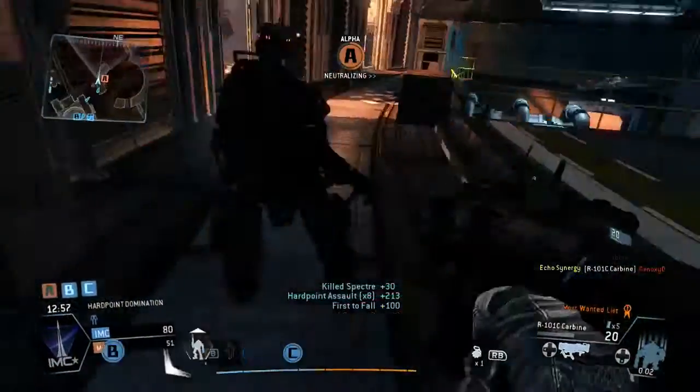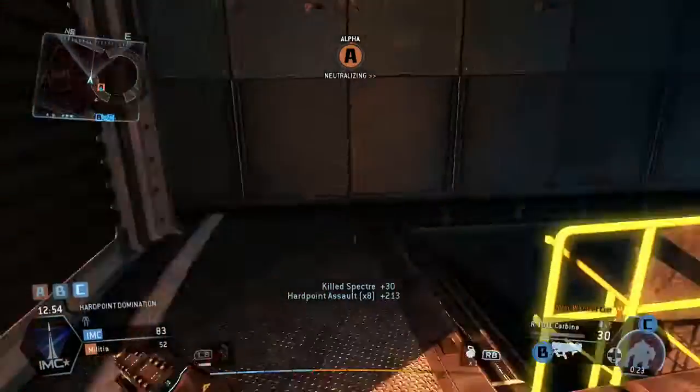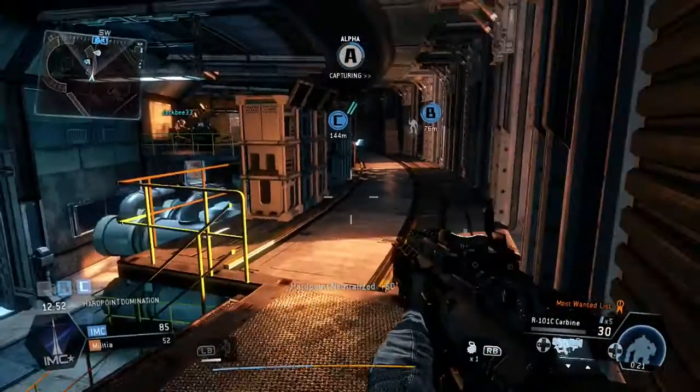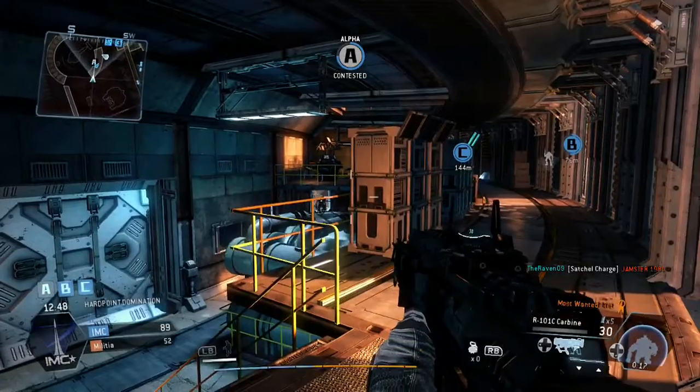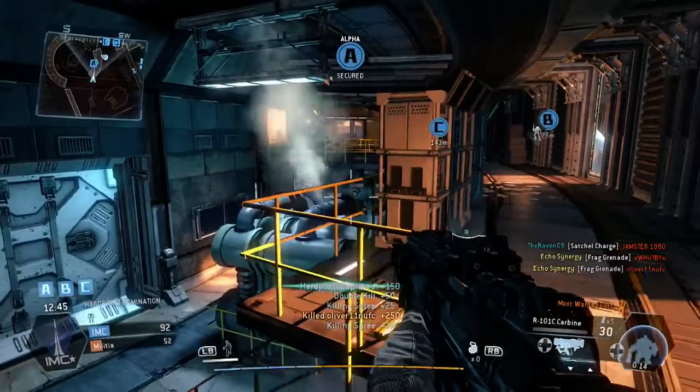I'm putting the pressure straight on for my team — it's not like I'm just sitting in one spot to get the score. You can see me take out that guy there. I've got my titan ready, I'm going to bring out my titan and take the Spectre out. We are neutralizing A flag. Now because we've got all three flags they're going to be spawning all over the place, so we're going to get contested as well.